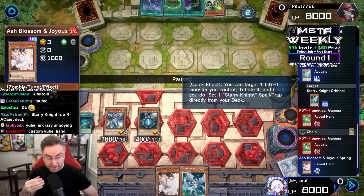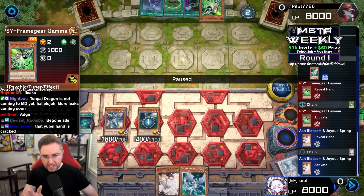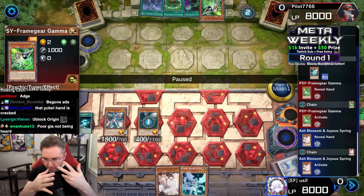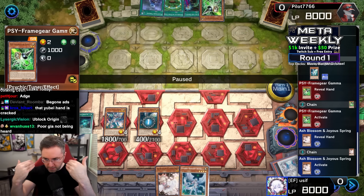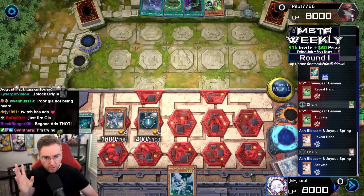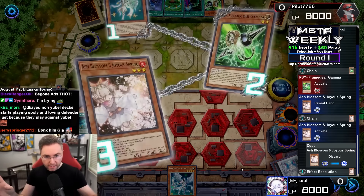The effect targets one light monster, tributes it, and sets one Starry Knight spell/trap directly from the deck — now attempting to resolve, but Ash negates the negate. Then Gamma tries to activate again, but within the same chain you cannot special summon the same monster twice. It's also already revealed, so if you had a second Gamma you could have activated it.